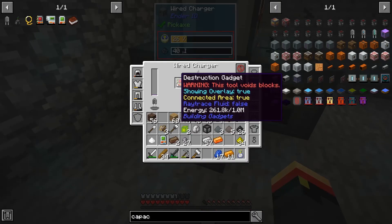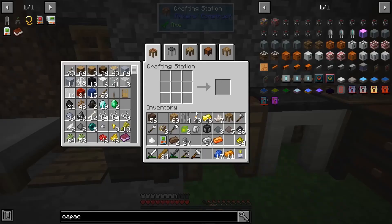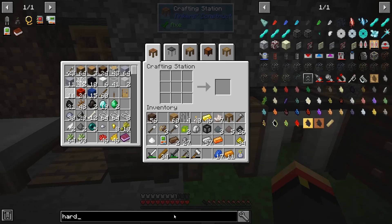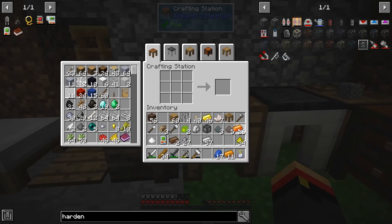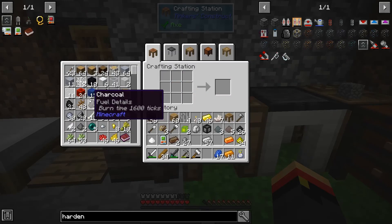You're going to be here for a while. Why don't we get you an upgrade? Let's get you a hardened upgrade, then maybe some augments of some kind. To make one we're going to need some invar, some bronze, and some redstone.